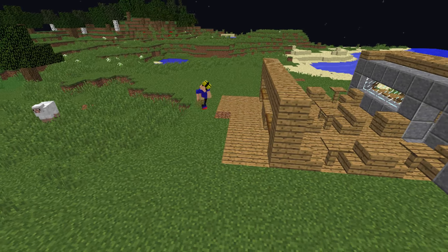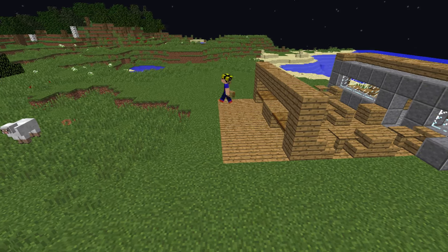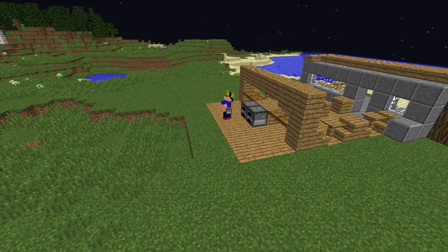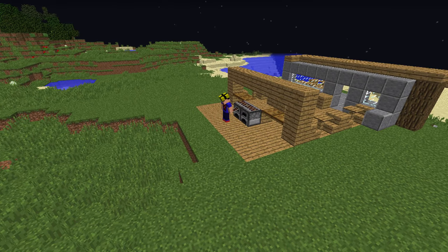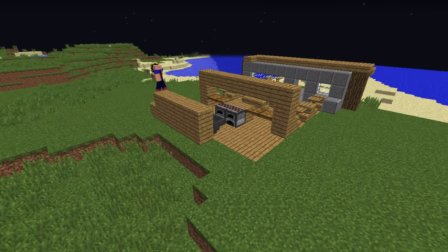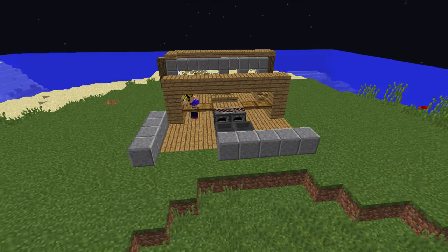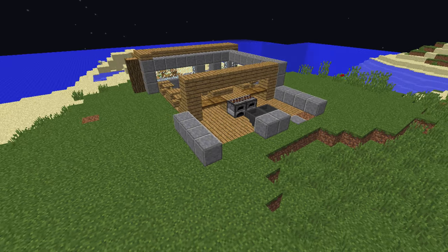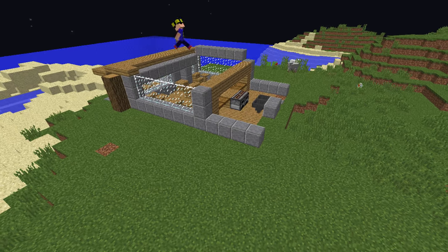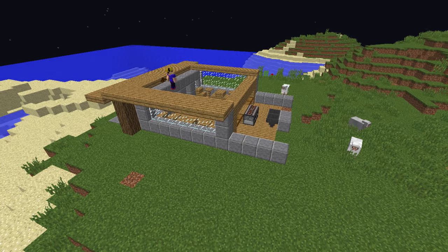I built the kitchen so the chefs can actually see the customers, and the customers can see the chefs and what they're cooking. I really like this design because whenever I go to a restaurant and I can actually see the chefs cooking, it makes me feel a lot better — I actually know what's going into my soup or whatever I'm eating. It also allows the chef to connect with the customers and give them a more personalized experience.